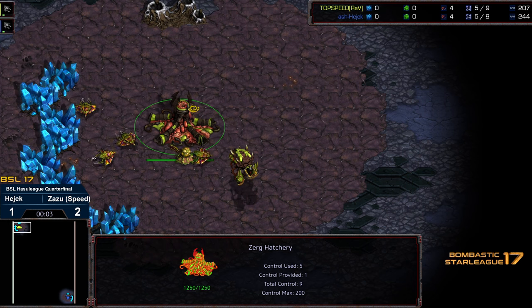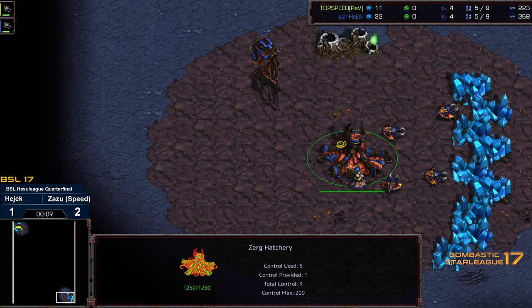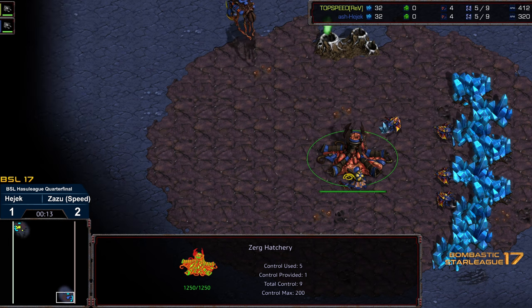Hey guys, welcome to another commentary done by Diggity. This is BSL 17 Hasu League quarterfinal. Up in the left-hand corner we got Top Speed starting as the yellow Zerg, bottom right-hand corner we have his Polish rival, Hedric, starting as the blue Zerg.